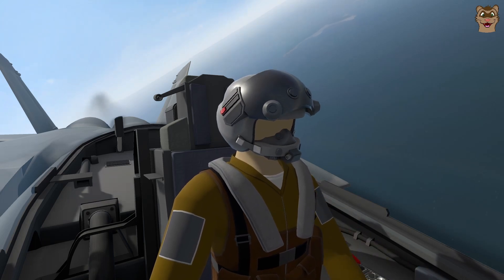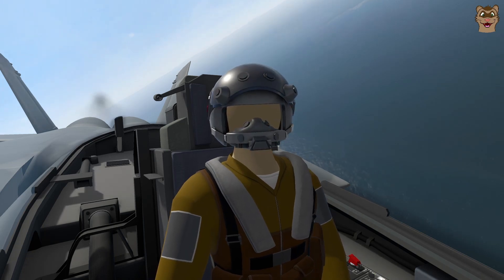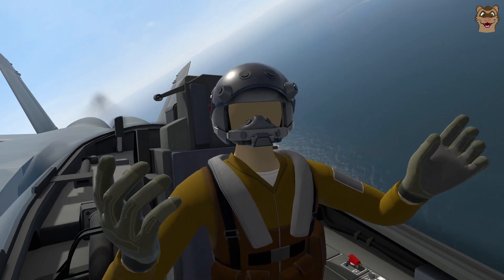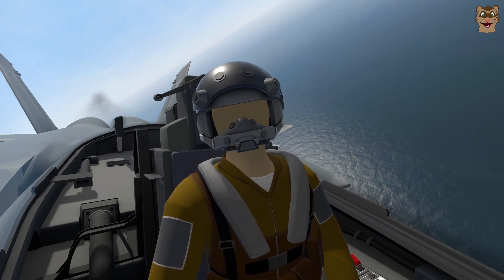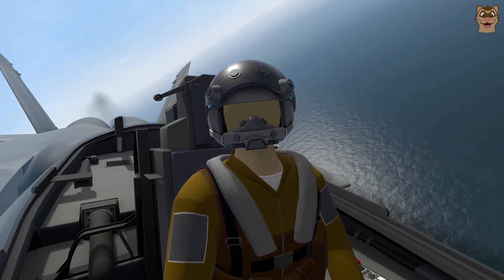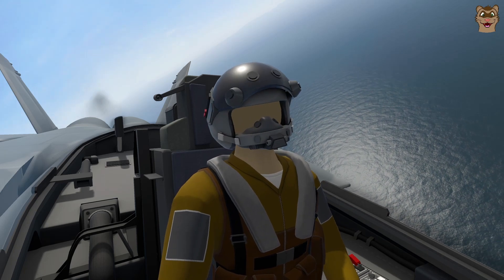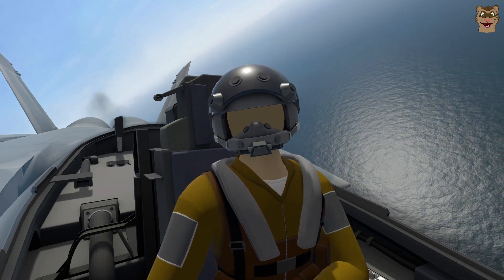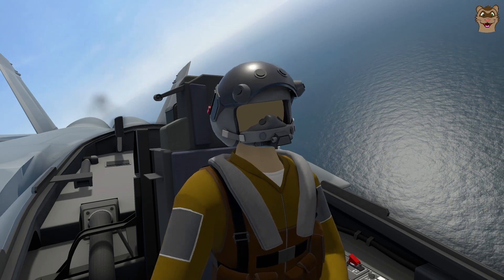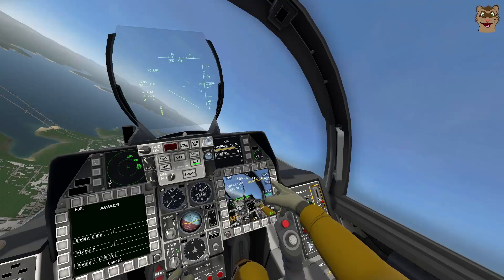'Picture' gives you information on multiple contacts across the map, not just the closest one — for example: 'Group, bullseye zero five four, eighteen, five thousand, cold. Group, bullseye three three six, eighteen, twenty thousand, tracking west.' Overlord is great if you've got one on the map. It has a much stronger radar than your aircraft, so it might pick up stealth fighters that you're not seeing on your own radar.